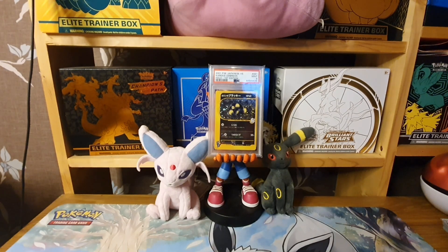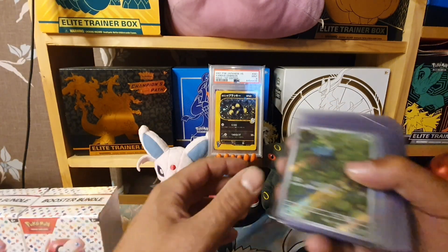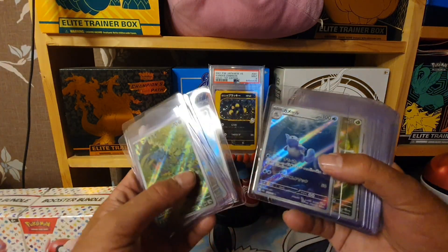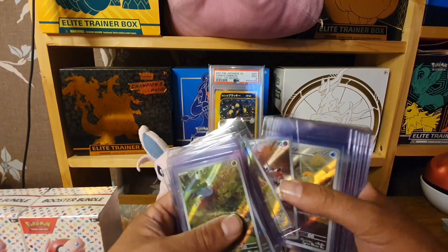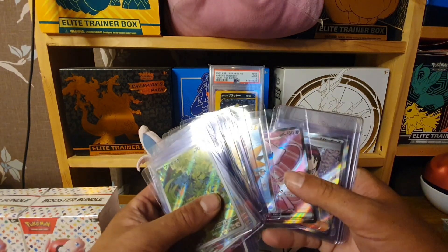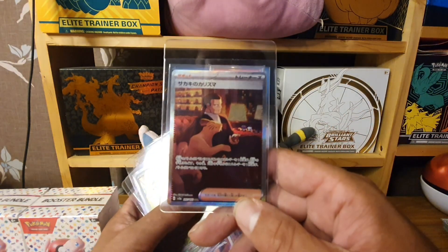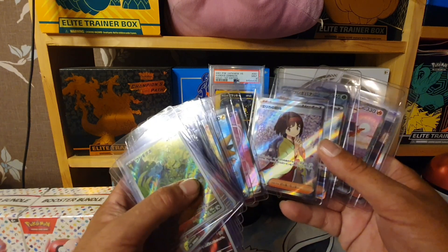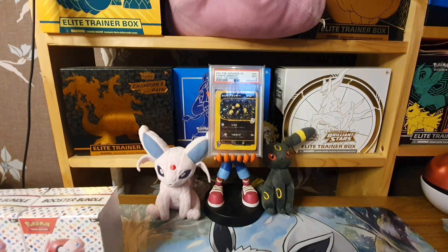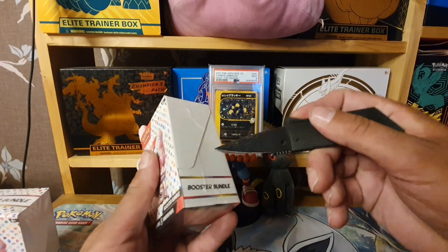Hi everyone, welcome back to the channel — or welcome if you're new! Today we're opening two Pokemon booster bundle boxes now that the English 151 has finally released. Hoping to pull the Blastoise from the Squirtle line, the Charizard or Venusaur as a good hit, and the Giovanni — probably my favorite card from the set. Also want the Erika Alt-Art, which I didn't pull in Japanese, though that comes as a promo in the UPC.